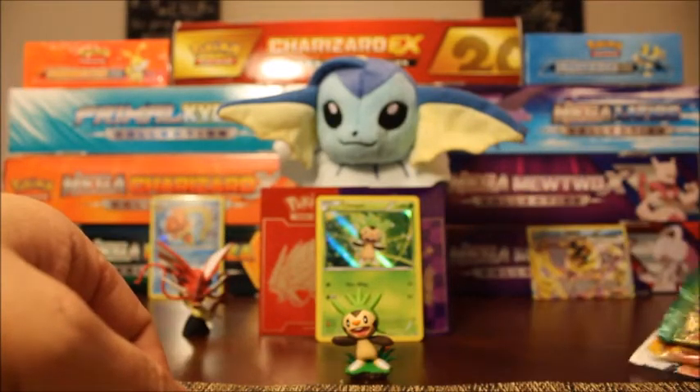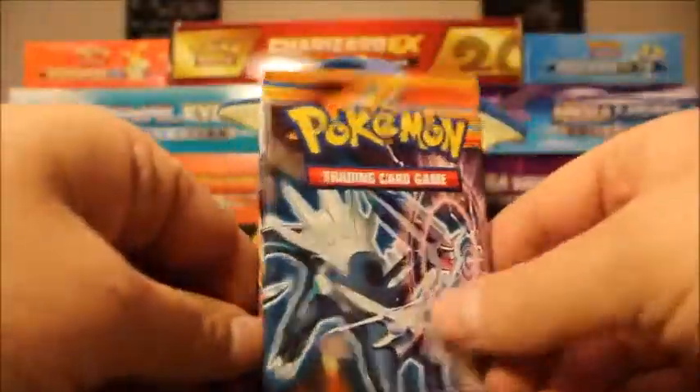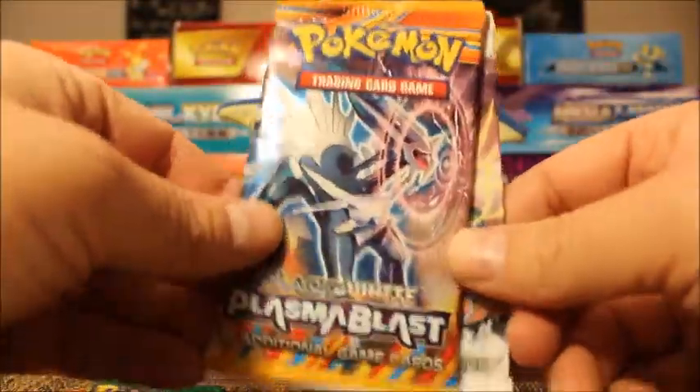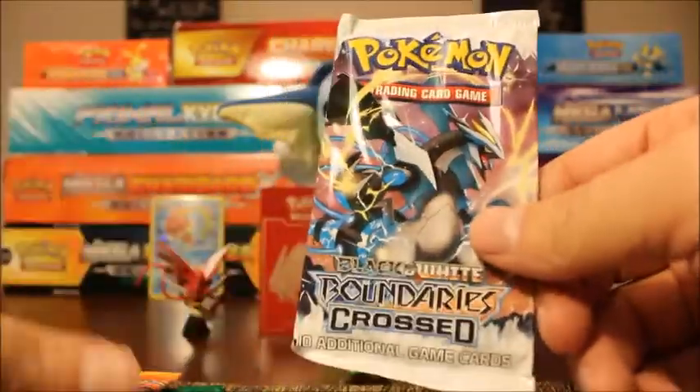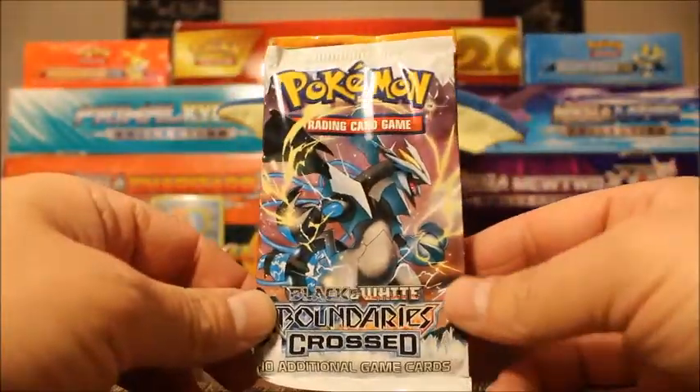So for our packs, we have Dragons Exalted — that one is backwards — Plasma Blast, and Boundaries Crossed. We're going to save Dragons Exalted for last. We're going to open it Boundaries Crossed, Plasma Blast, and Dragons Exalted.